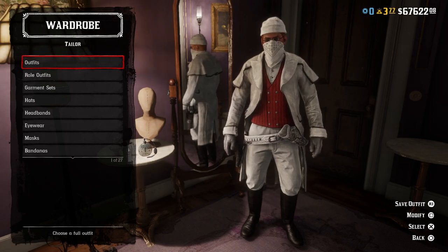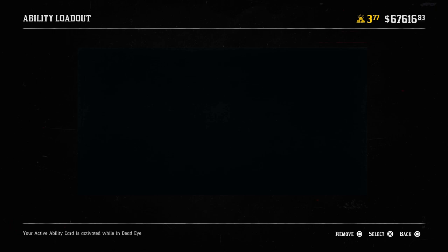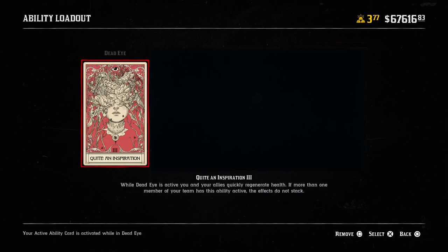For the ability cards, we're going to start off with the Deadeye card: Quite an Inspiration. This one says while Deadeye is active, you and your allies quickly regenerate health. If more than one member of your team has the ability active, the effects do not stack. This card isn't one most people have equipped, but if you're a dedicated medic it makes sense because it's going to help you and everyone else on your team constantly regenerate health. You're going to want to have this Deadeye card active as often as possible — whether that's popping tonics or otherwise.